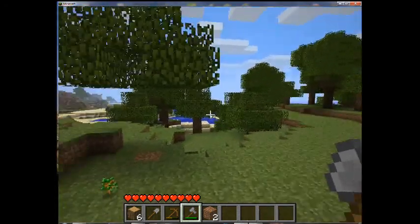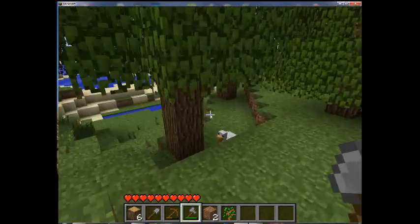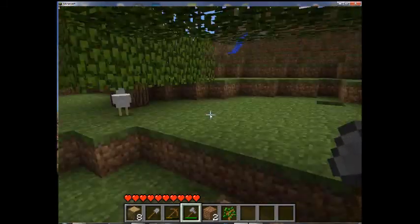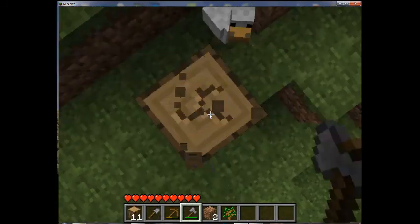I'm just going to get some more wood. You get three different saplings: one for birch, one for redwood, and one for ordinary trees. These appear to be the ordinary trees, the white ones are birch, and the dark brown ones are redwood.